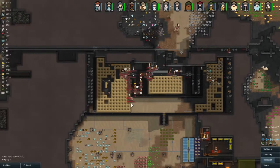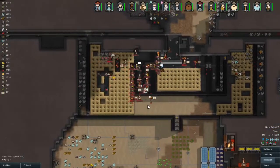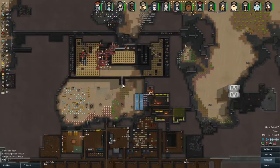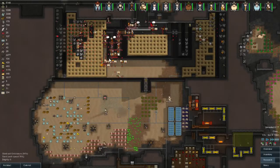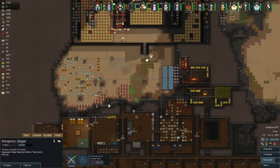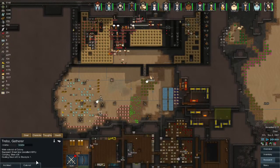Oh my god — this could be bad. That wall was destroyed because of this turret — good to know. We're going to pull some people back, draft them and have them start shooting. He has a great bow, let's check his range.